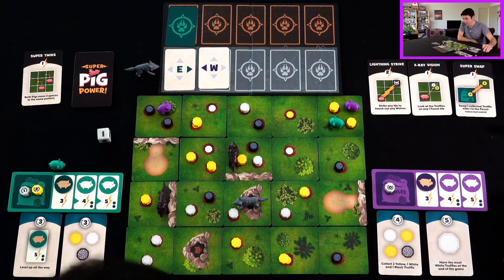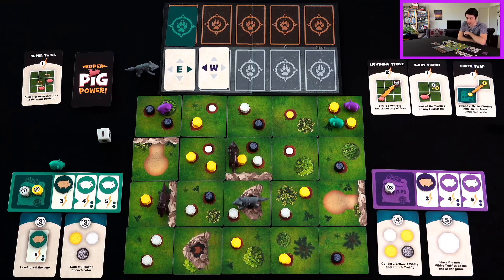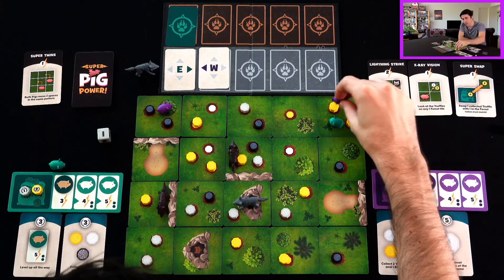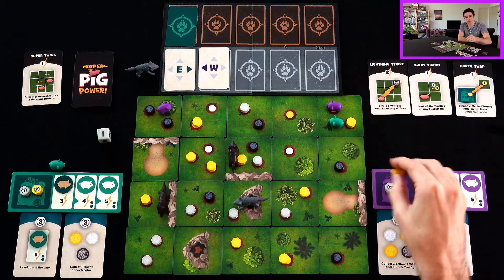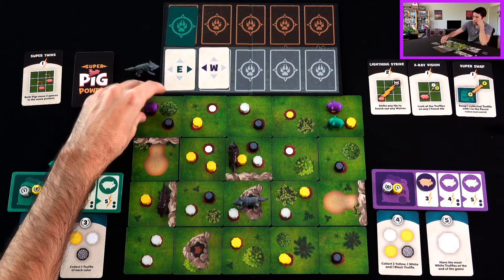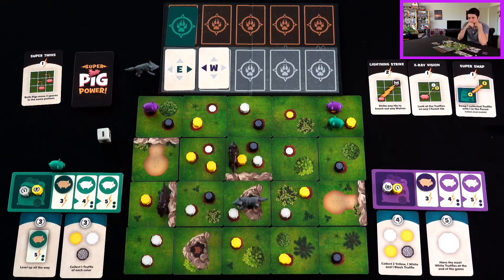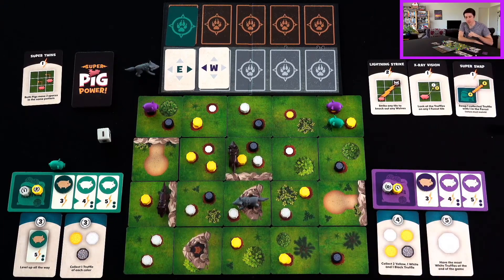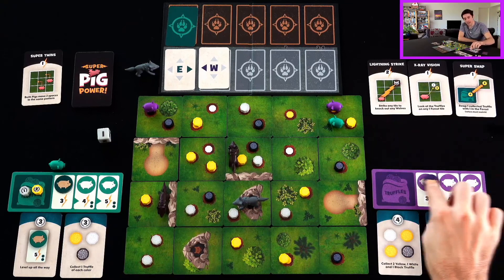Right brain seems to be in a better position. Even though I have significantly fewer points — I have no points and left brain has three — I do still have both of my pigs on the board. I could zap one wolf, but I think maybe I want to just start picking up truffles. I've got a purple pig here and the green pigs showing up in this space. I don't want them to have anything useful. So I'm going to go dig, dig — takes two actions to pick up a yellow one — so I've got a one-point yellow truffle. And I think I'm going to start digging up one of these black truffles. I feel like I'm pretty safe right now, so I don't need to move anywhere and I don't really need to do the lightning strike.